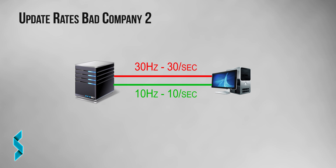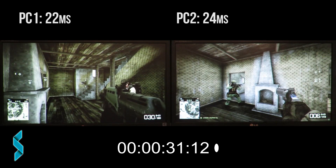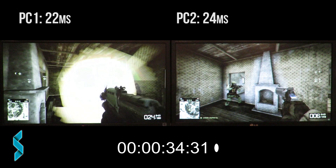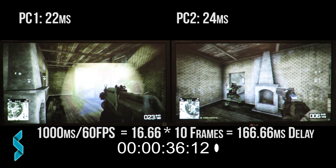Now let's move on to Bad Company 2. Released in 2010, it uses the Frostbite 1.5 engine. The client sends updates to the server 30 times per second and receives updates from the server 10 times per second. The average delay is 10 frames — 166 milliseconds.